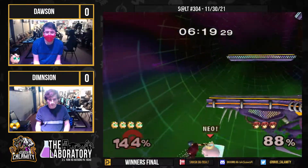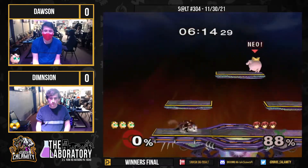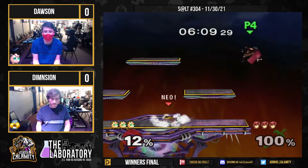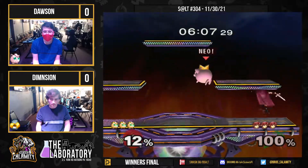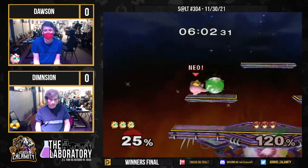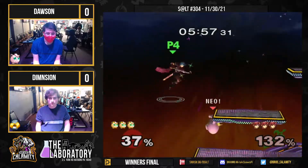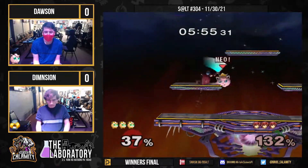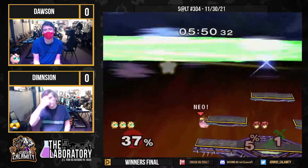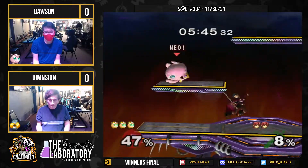Battlefield not looking like the best place for Marth to be. Gets the kill with that up B — didn't tech off the stage. Raw forward smash to start off the stock, I like it. Drops through the platform with up air, whoops him, grabs him, throws him. Tries to get the edgeguard — nice. Wonderful transition to fair to push him off.